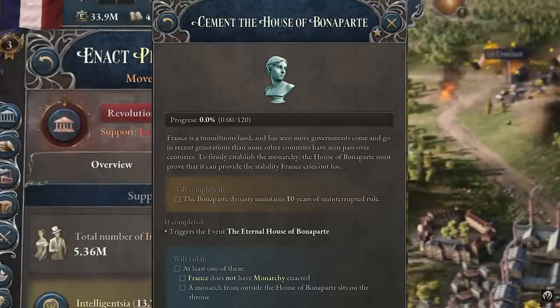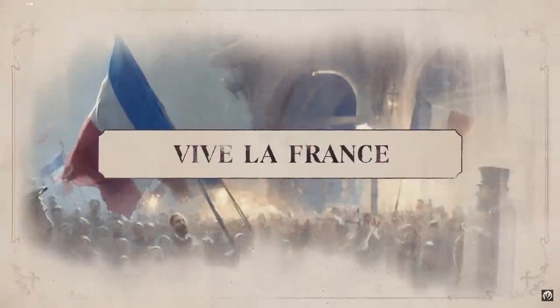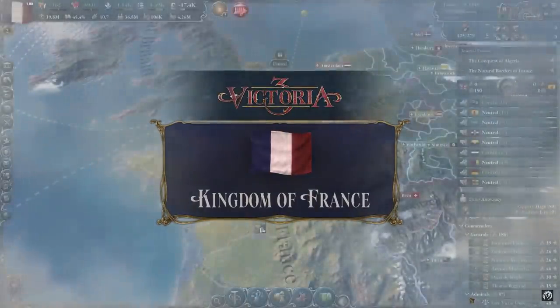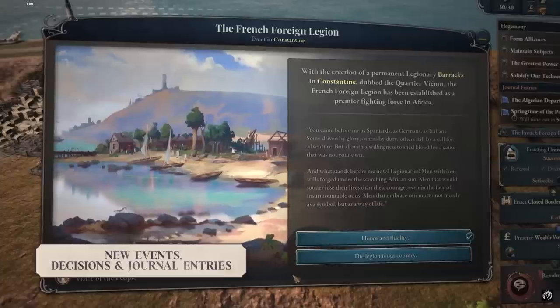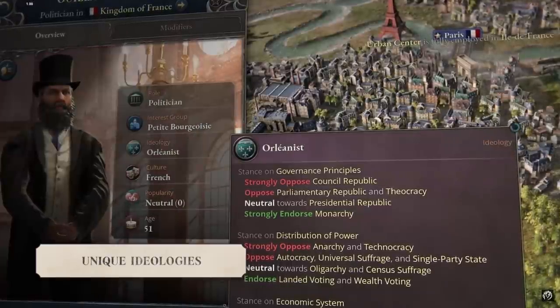The pack also features unique content around the infamous Dreyfus affair that rocked the French establishment and left the military leadership beyond embarrassed. You'll be able to delve into the scandalous details of this historical event and even influence its outcome in-game. The reworked area of Algeria is another exciting addition, with new countries added in this region and the conquest of Algeria now being of high importance in the game.